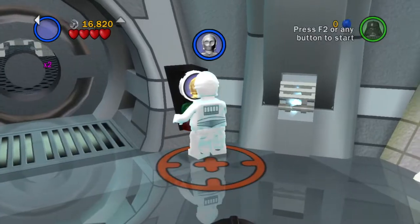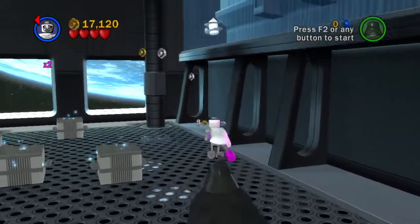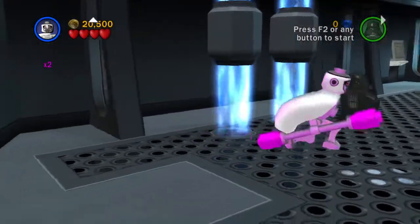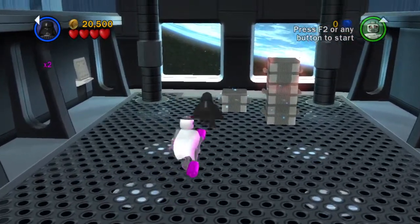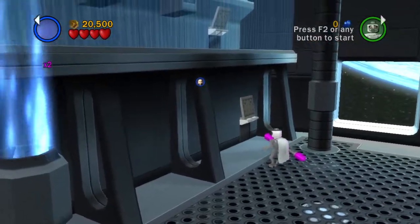Let's go ahead and activate this and head on in this way. Now yes, this room - there were a couple of minikits in this room we could have gone into in story mode, but there wouldn't have been much we were able to do. So we're just going to move these boxes around as Vader here. We'll play as the Ugnaught here.